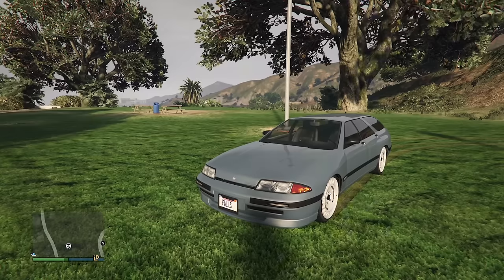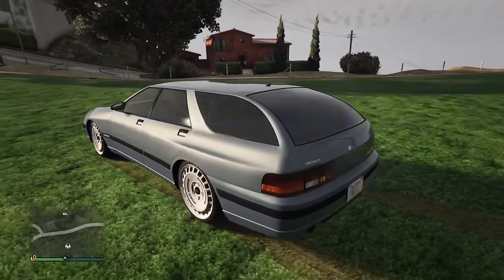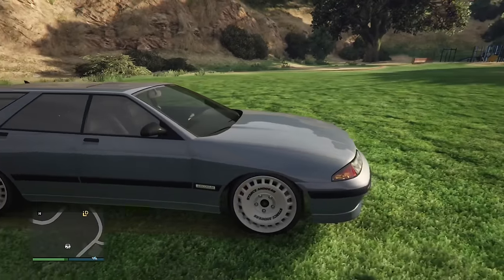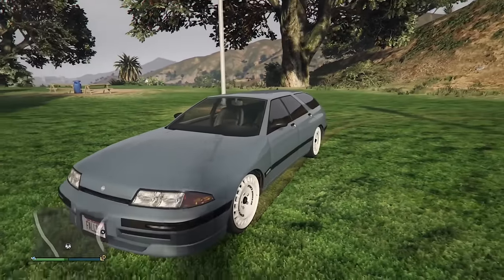The Stratum will randomly spawn on the street or can be bought with different variations, and the maximum number of variations you can get is six. It's incredibly rare to get a Stratum with all six — some of these variations include a spoiler, a lip, and a sunroof, and to see one with all six is an incredibly rare sighting.